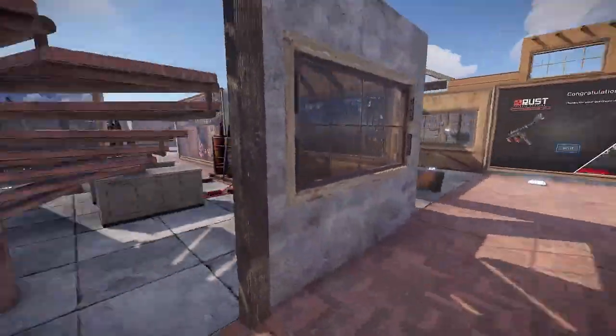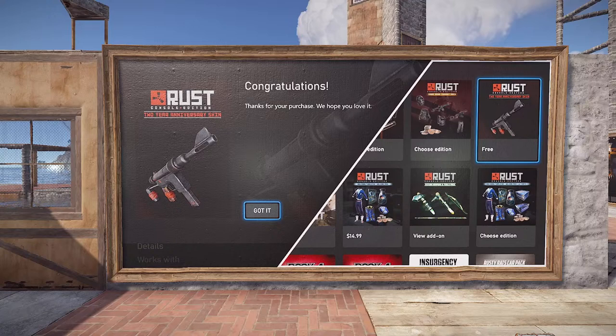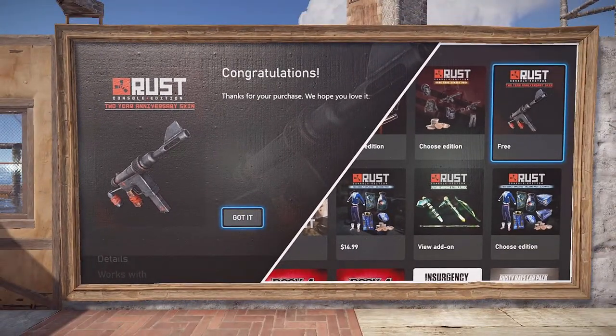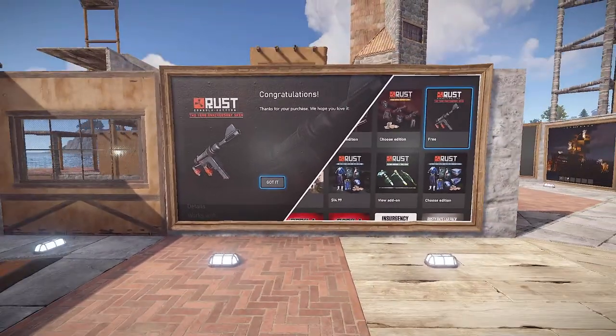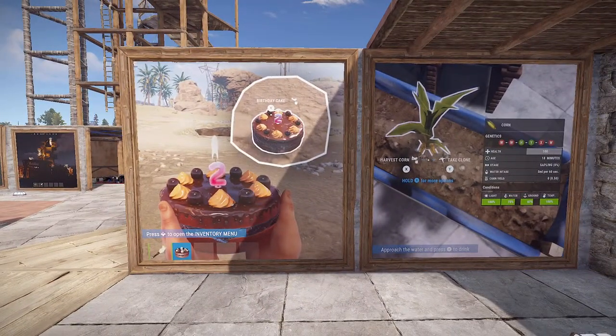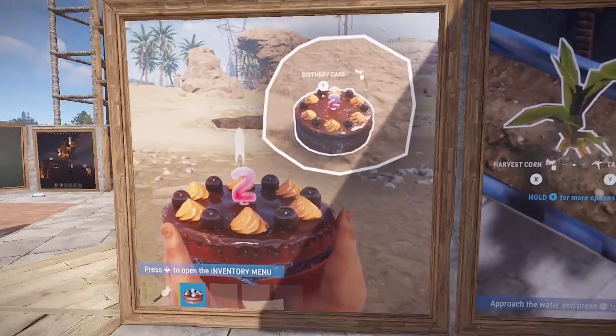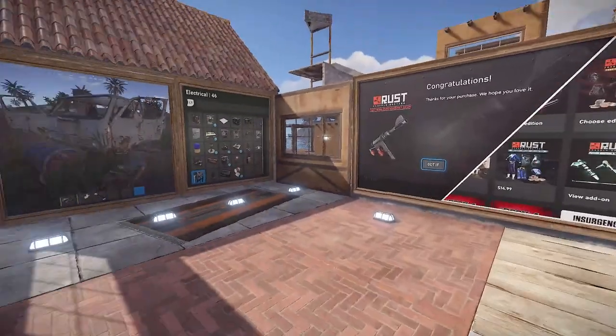The free skin is available until May 26th. It's not a sign-in reward — you actually have to go to the store. On PlayStation Network or Microsoft, search for Rust Console Edition and you should see the two-year anniversary skin listed for free. Download it on any account. During this event, you also start with a party hat and your rock is changed into a delicious-looking cake with a two-year candle on top.